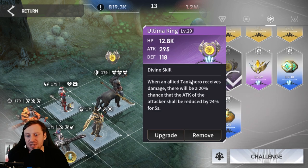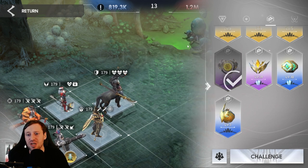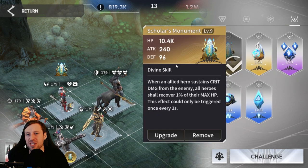We've also got Ultima Ring: whenever a tank receives damage they have a 20% chance to reduce the attack of the attacker by 24% for five seconds. This is huge - it's really going to reduce the damage the boss and his minions are doing to us and makes it a lot easier. Survivability is key.